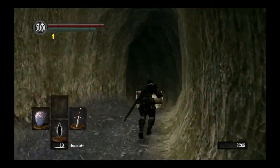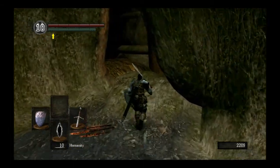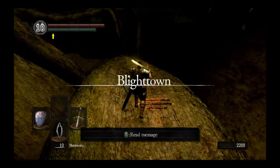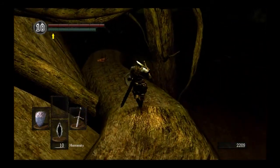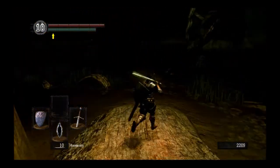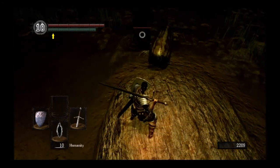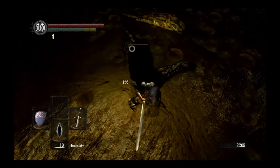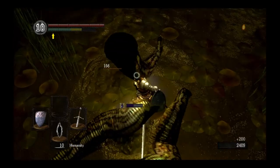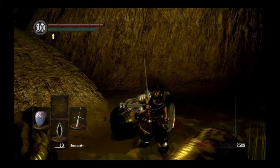This run is best done if you actually have a decent number of Homeward Bones. A good person to get those from is actually the merchant right outside of Firelink Shrine inside that little causeway or whatever the heck that is. But I didn't do this run very efficiently — I kind of took a long route around instead of actually making it a straight path. My path was actually kind of okay, but still not the best.